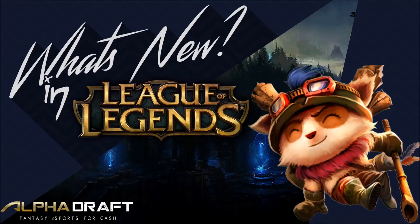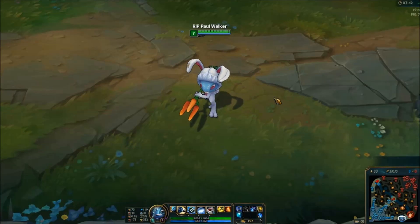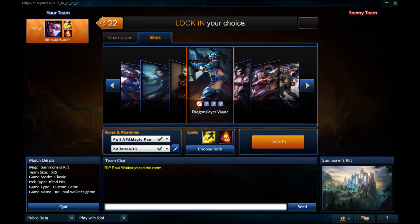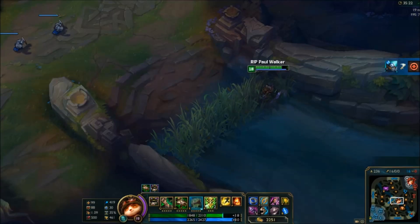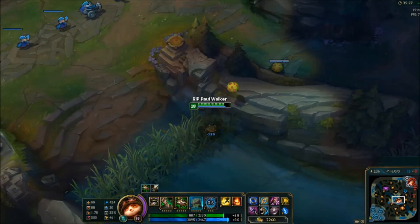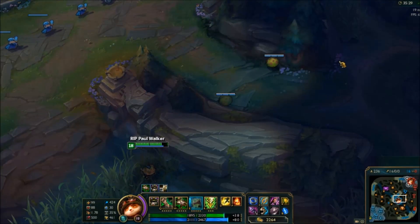What's up everybody and welcome back to What's New in League of Legends. On PBE we got a new Fizz skin called Cottontail Fizz, a Fiora rework, some new Chromas for Dragonslayer Vayne and Coinami, and finally Teemo got a passive and shroom update. I have all the previews for everything on PBE down in the video's description below, so go check that out.